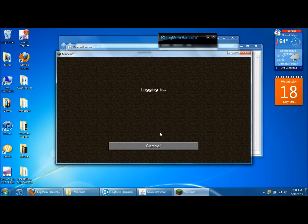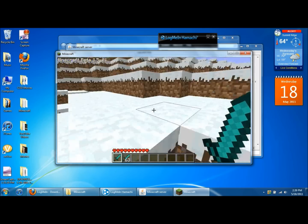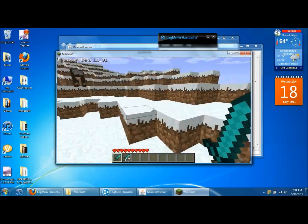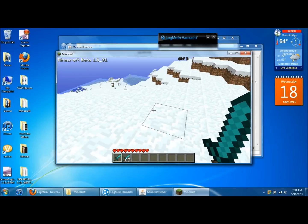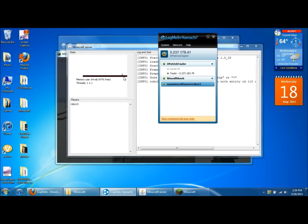Click connect and it'll log you in and bring you into the game — it'll probably bring you to a random map. Now when your friend wants to play, if they go to their Minecraft and type in your IP address, they will also connect to your server. They'll be in, you guys can play together — it's pretty cool.